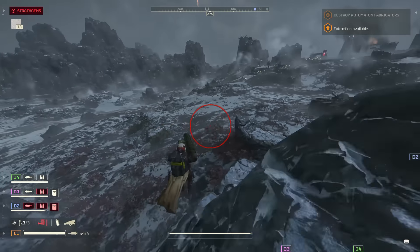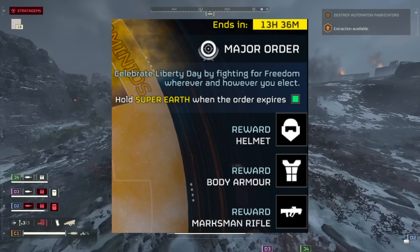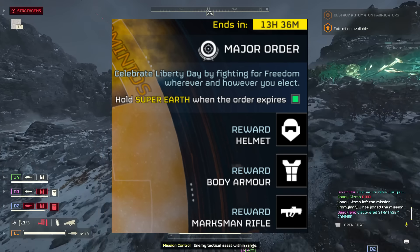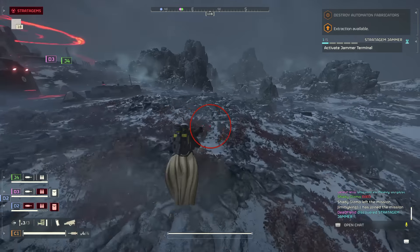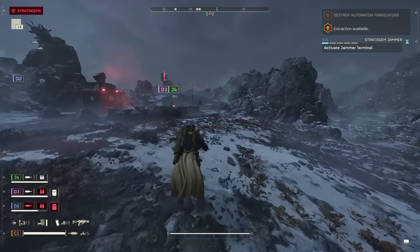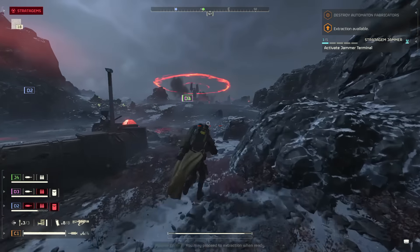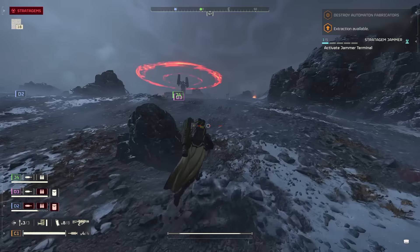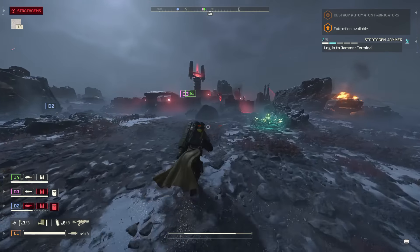Tomorrow the war continues — today let us pause to appreciate the greatest gift one can receive. Looking at the major order right now, it states: celebrate Liberty Day by fighting for freedom wherever and however you elect. Hold Super Earth when this order expires and you will be rewarded with a new helmet, body armor, and marksman rifle. We know what this is going to look like and it's going to be absolutely incredible. They've also posted on their socials where you can join the celebration on October 26th to claim your Liberty Day rewards.